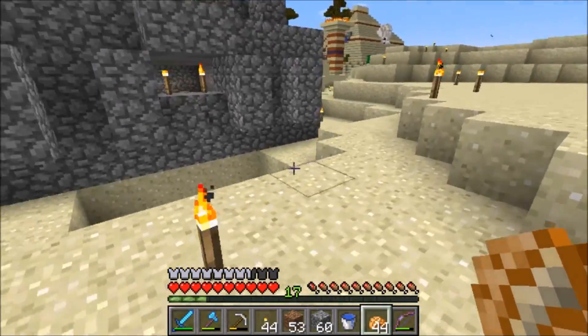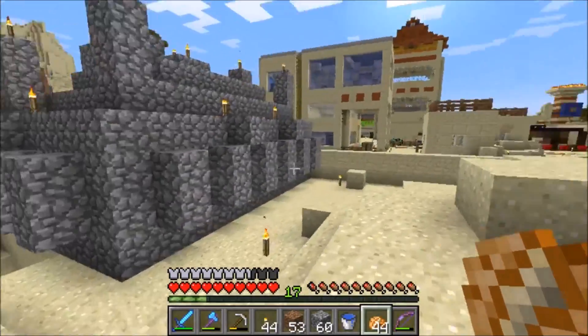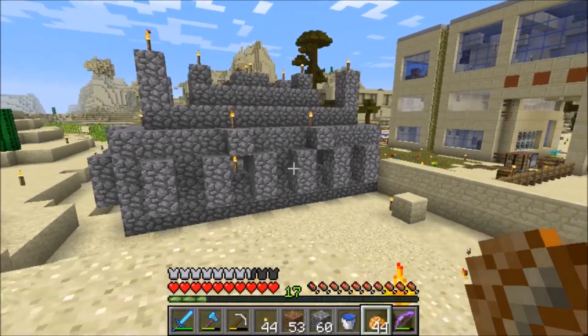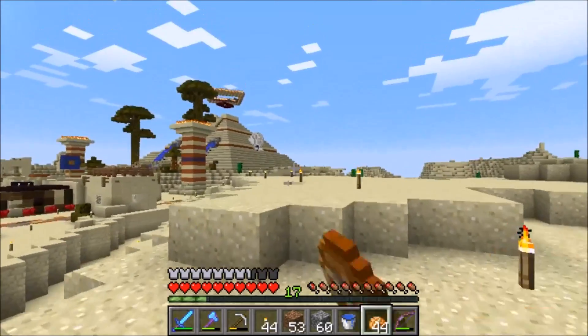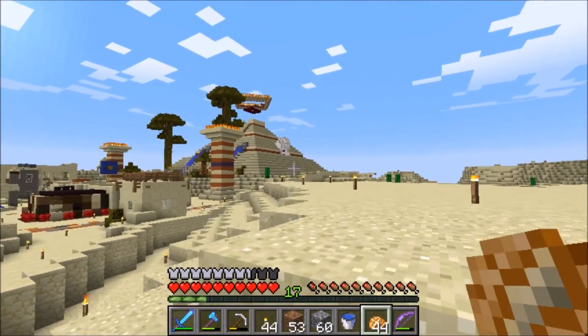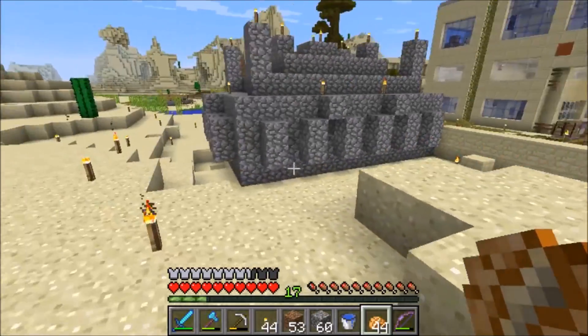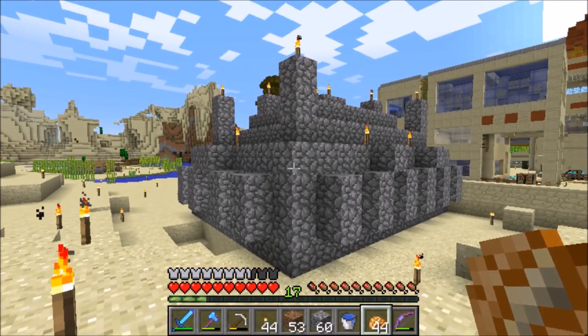Once we destroy it, maybe I'll add more sand and cobwebs, that kind of stuff to make it look better. And then of course we need to finish the wall, take it around the backside of the pyramid. I have a plan for a small gate on the backside, so I'm not gonna do that wall right away. But enjoyed building it — hope you enjoyed the video, see you in the next one! Bye-bye!